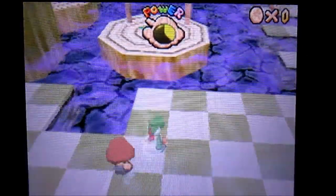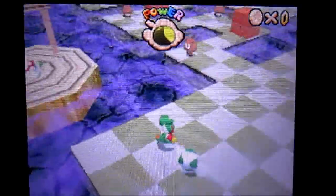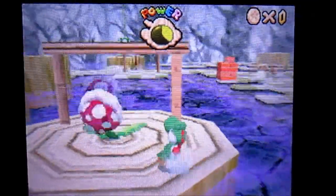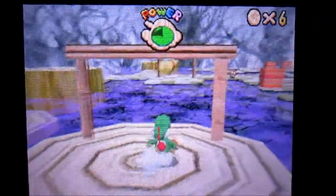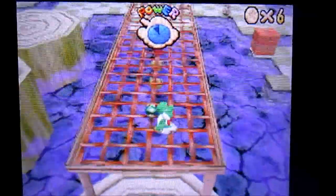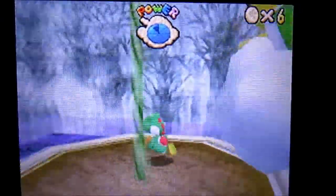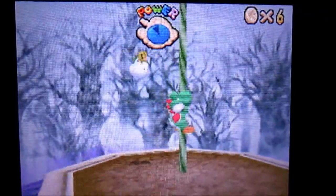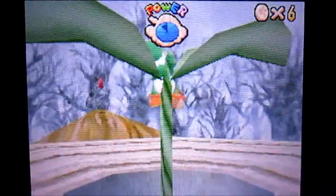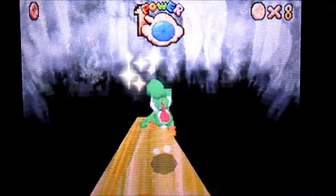Stop getting hit, Yoshi, please. I'll feed you to the piranha plant. That sure killed a lot of Goombas, but I only need the blue coin so I can recover on health. There's actually a red coin mission on this level, but we need Mario, Wario, and Luigi for it. I'm going for that one-up because I've been losing far too many lives. It doesn't even matter because next video my lives are gonna reset back to four. I'm gonna grab this red coin to recover on health.